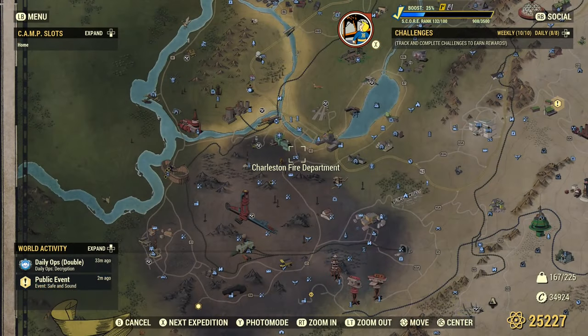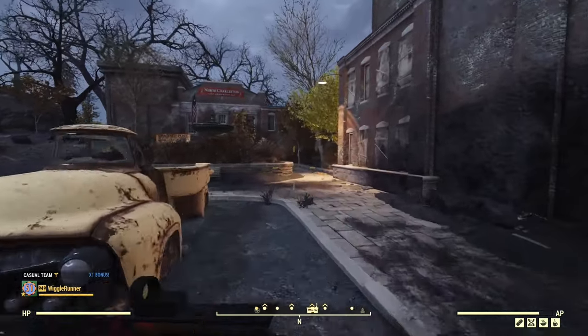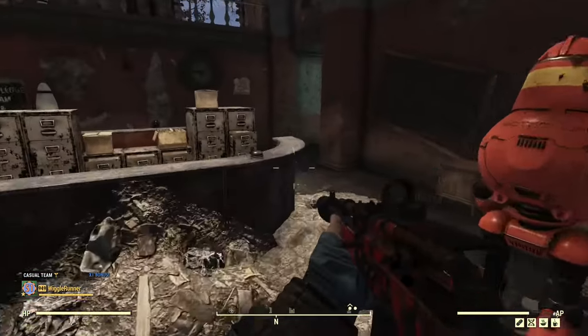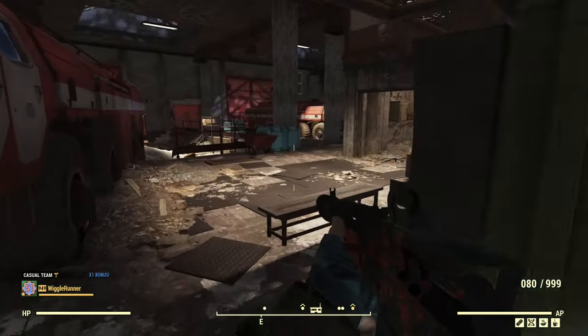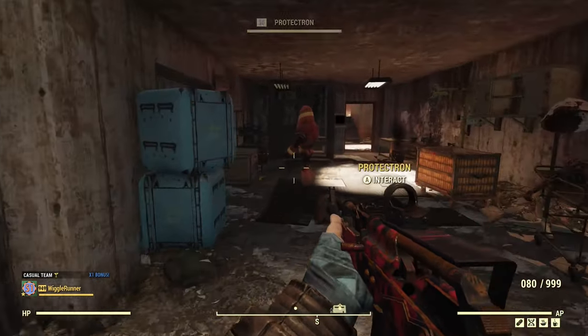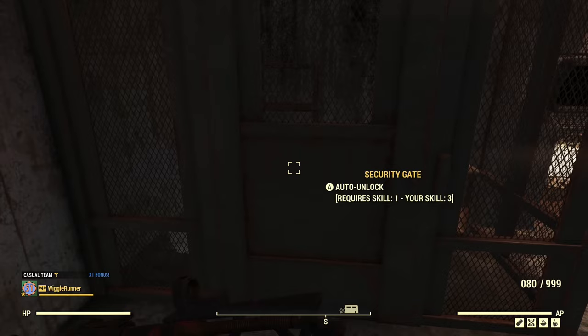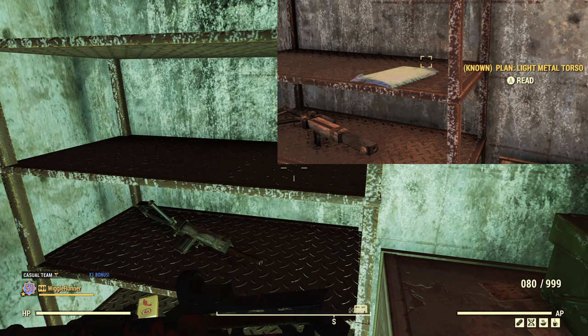There are actually two fast travel points to the Charleston Fire Department, but this one we're going inside. From the fast travel point, head towards the fountain and go through the door that has the overseer's cache right inside. Go to the right, open the door, go to the right again, and we are headed for the security door — the one that's locked. You can open it with the terminal or with a lockpick, and it would actually spawn right here on this shelf as an armor piece plan.